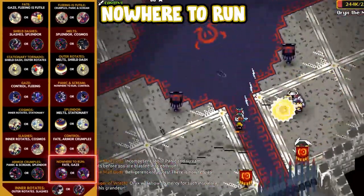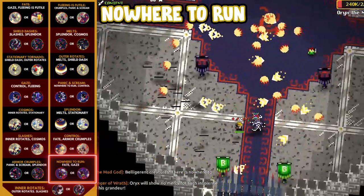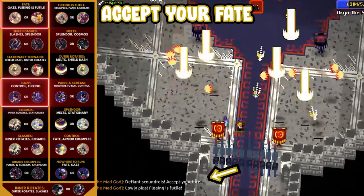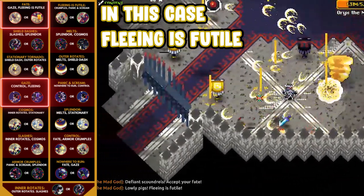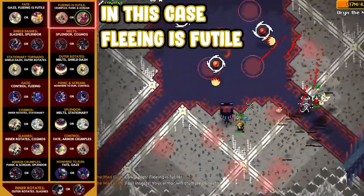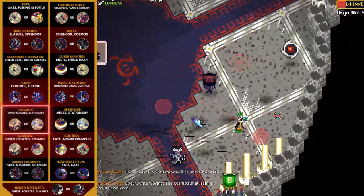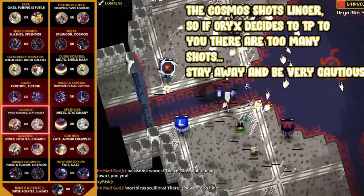For survivability, be aware of 'Nowhere to Run.' This phase is crazy dangerous on its own, but also chains into Gaze or Fate. Gaze deals heaps of damage even with Oryx remaining stationary upon starting the phase. Fate, on the other hand, is arguably the scariest phase in the fight, especially without a decoy. Both Gaze and Fate chain into dangerous phases after — Fate chaining into Gaze or Fleeing as Futile, and Gaze chaining into Fleeing as Futile or Control, a weakening chase phase. If you follow a flowchart, you'll realize you actually want Fleeing as Futile after both Fate and Gaze in order to guarantee a good phase within the next few.